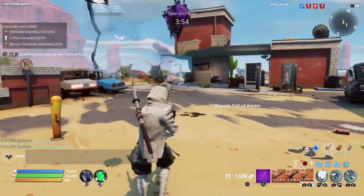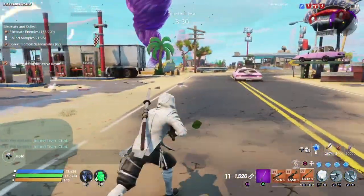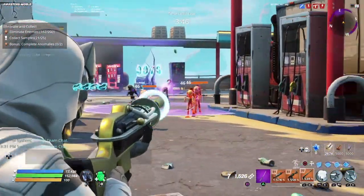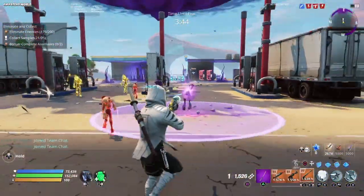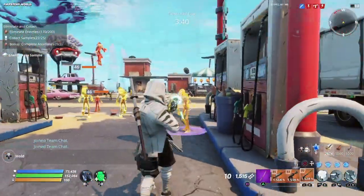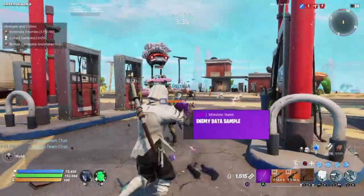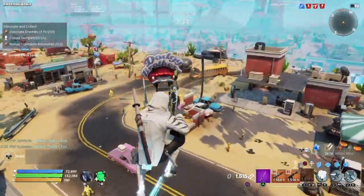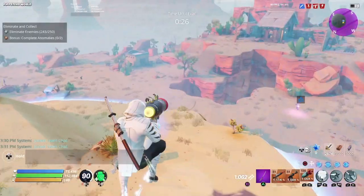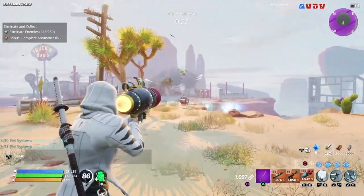The next weapon I'm discussing is the Blastotron 9000 — an energy sniper rifle. That's right, an energy sniper rifle. It's semi-automatic, kind of like the hunting rifle and the infantry rifle mixed together. This thing is insane in Save the World. As you can see in the gameplay, it is just mowing through the zombies and it is awesome.